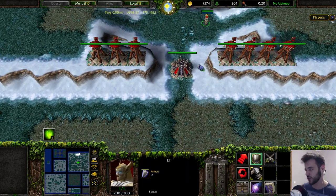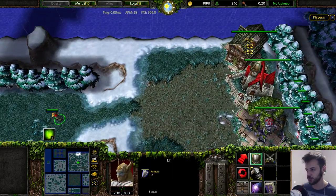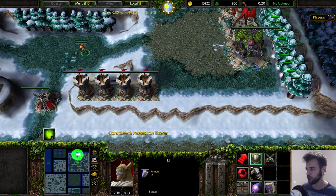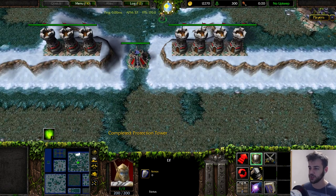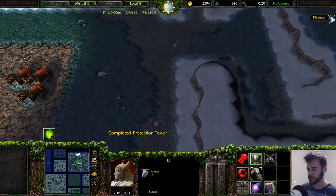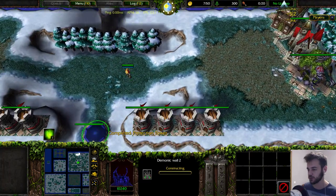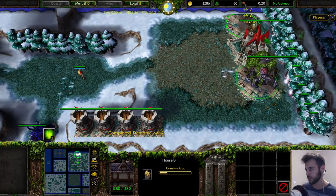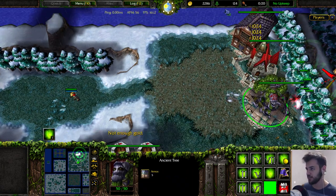If troll attacks you again, cast entangle again and upgrade the towers — everything's gonna be fine, you're not gonna die to troll if your economy is good. You're also pretty far from the middle, so prioritize a closer target. Upgrade the wall, upgrade the house. Now we need 1 professional collector and 2 complex collectors.